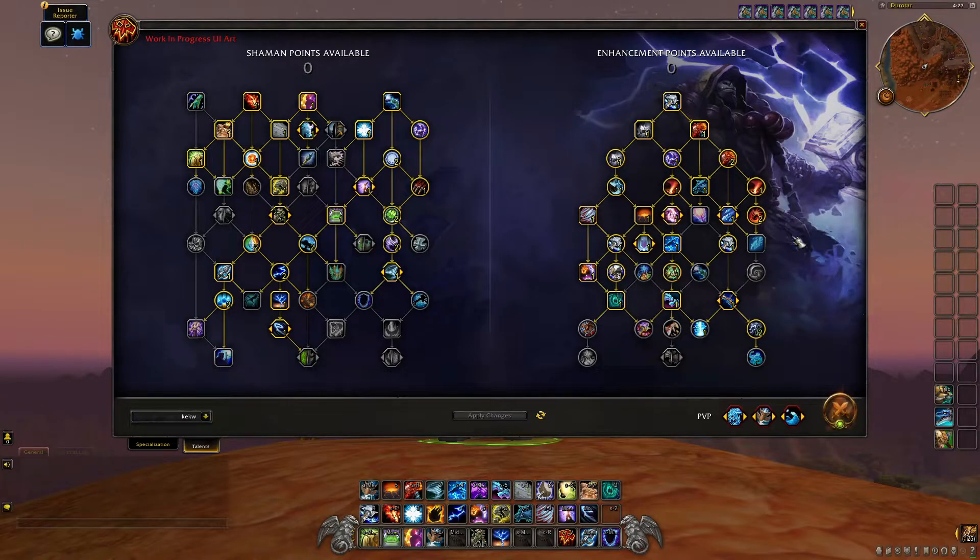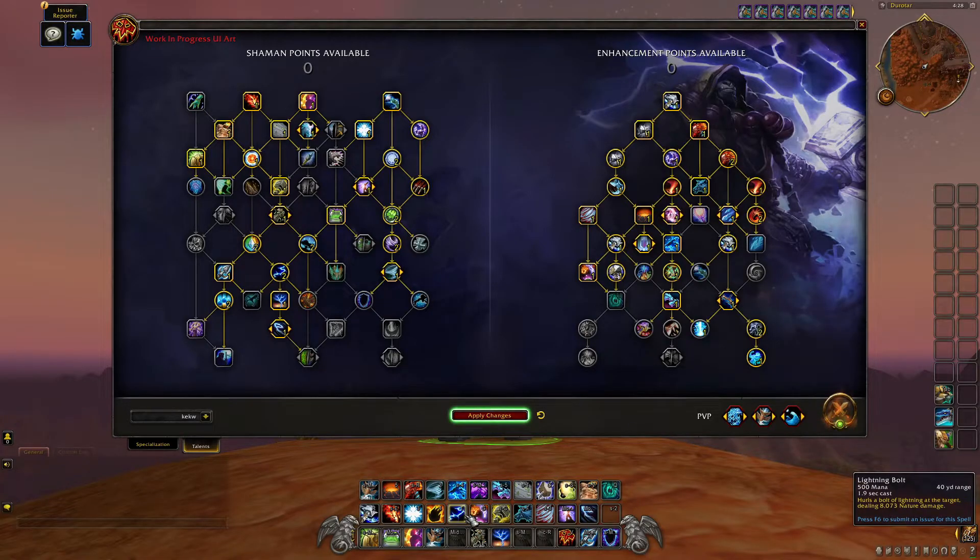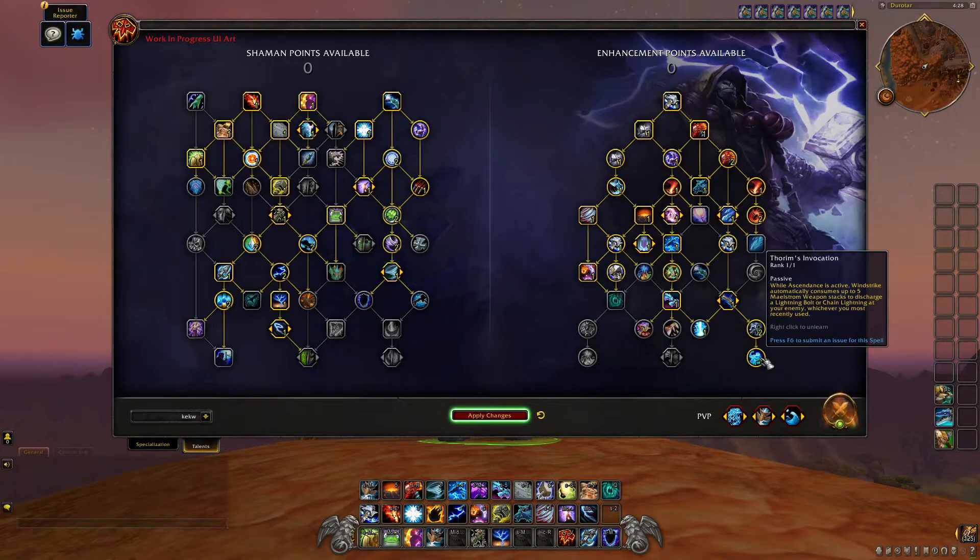Thorns Invocation got a change too. Before, when you popped Ascendance and were wind striking, it would automatically consume five Maelstrom Weapon stacks to discharge Lightning Bolt. Now it remembers which ability you used last — either Chain Lightning or Lightning Bolt — and it'll keep using that ability when you consume the five Maelstrom stacks, unless you manually use a different ability. A bit of a brain twister but interesting.